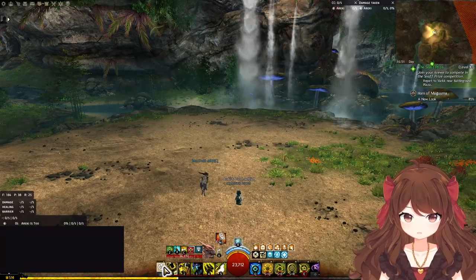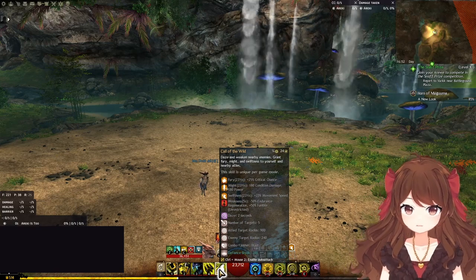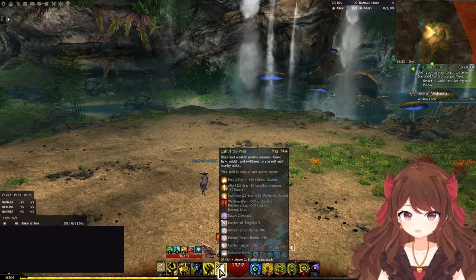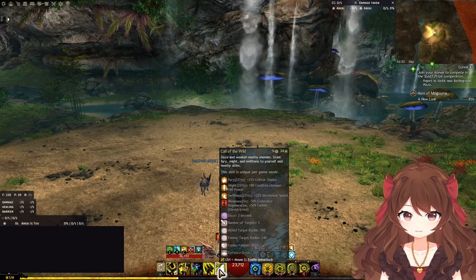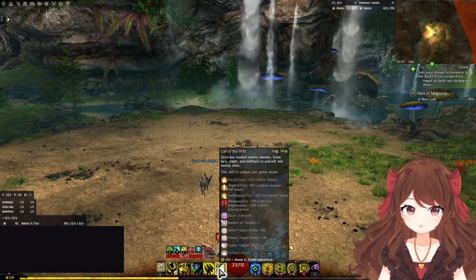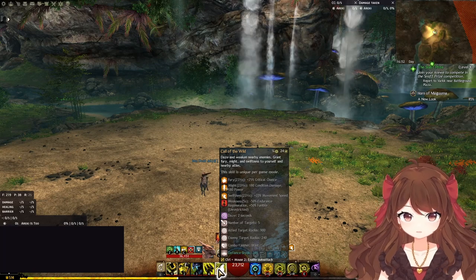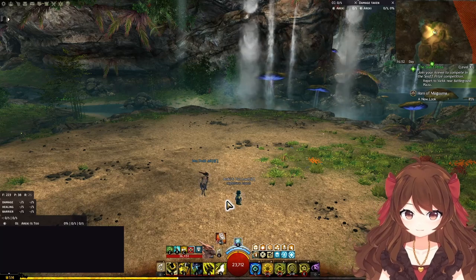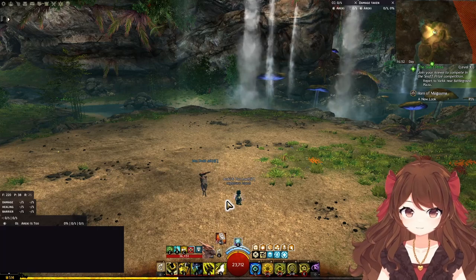While you're on axe warhorn, your most important skill is Call of the Wild. It's your main source of Fury, Swiftness, and Regeneration, and it also gives a significant amount of Might. Additionally, it's a strong CC skill. You should always be pressing it off cooldown, and delay it only when a breakbar is about to happen. The rest of the skills on this weapon set are low priority — they are damage skills that you can press whenever you have nothing else to do, but keep in mind that pressing them will help charge your Celestial Avatar.